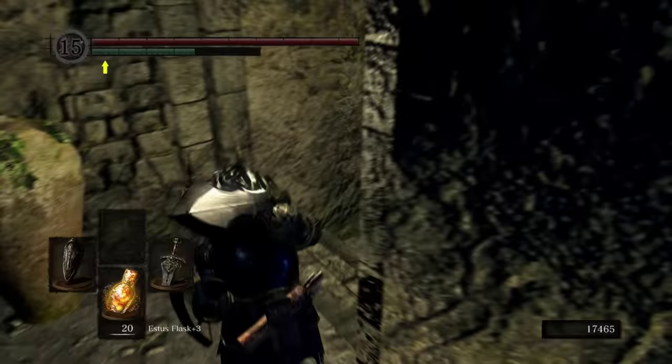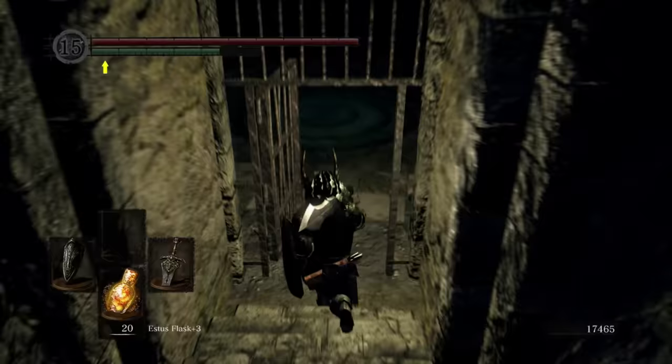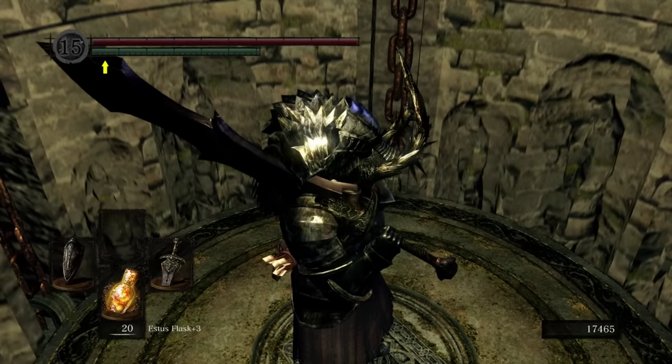Use up that Firekeeper Soul that we've been sitting on for God knows how long. Every time you have a Firekeeper Soul, you should be going there and using it. I'm just absolutely terrible about doing it — I constantly forget. I'll play like half the game with a plus one Estus and be like, oh shit, I should be a plus three right now.